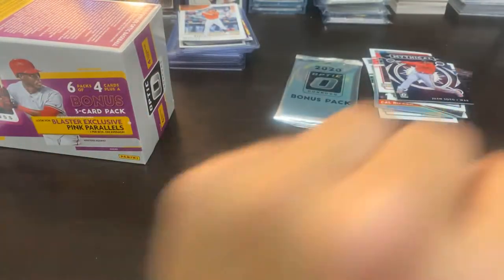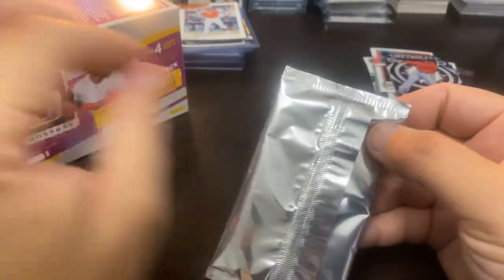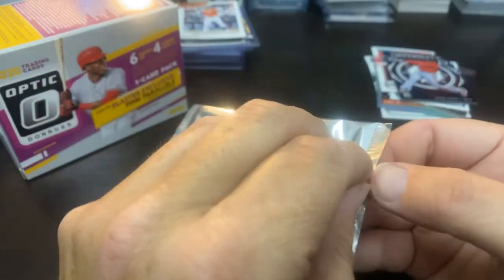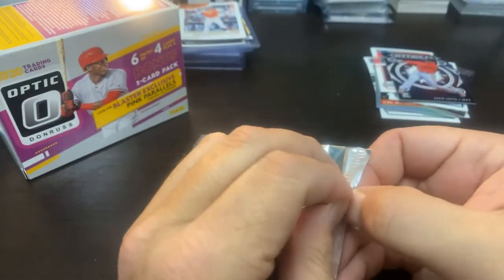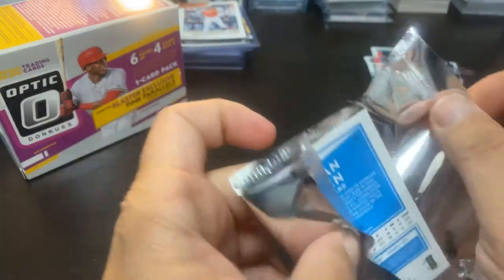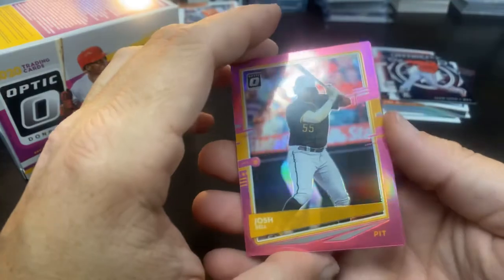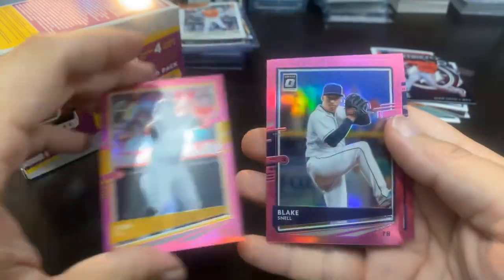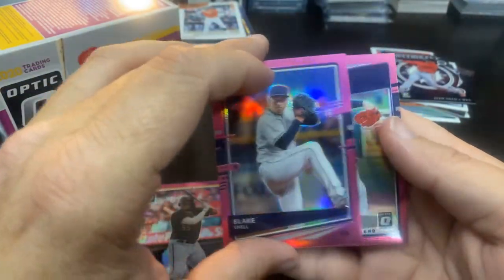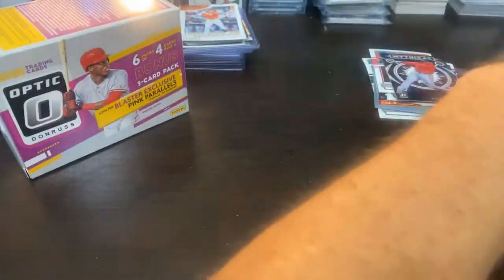Obviously that's going to go into the top five. Let's see what our bonus pack has — I don't think you can pull anything, I think these are just going to be pink parallels. Josh Bell pink, Blake Snell, and Logan Allen are the three pinks, so I can't put a pink one up there.